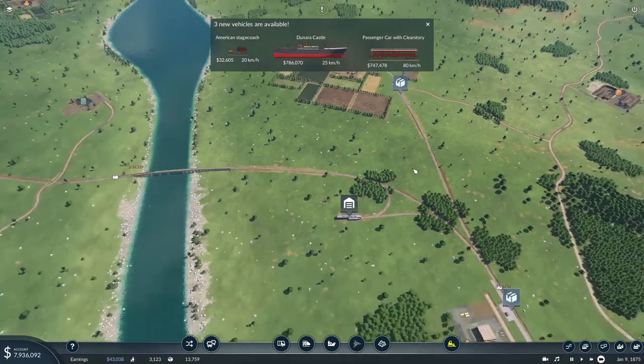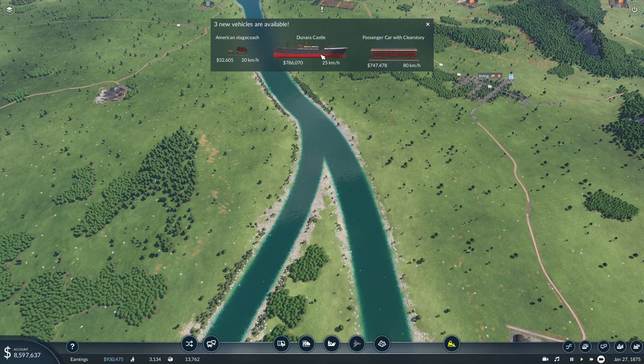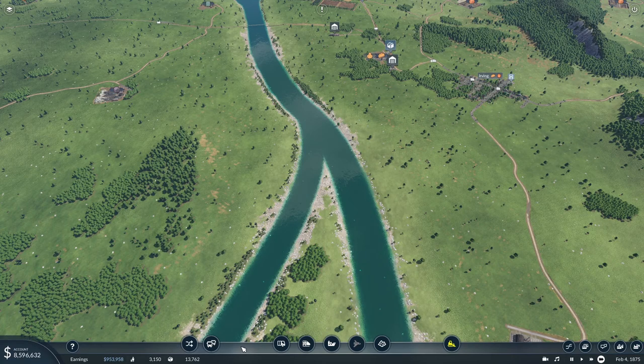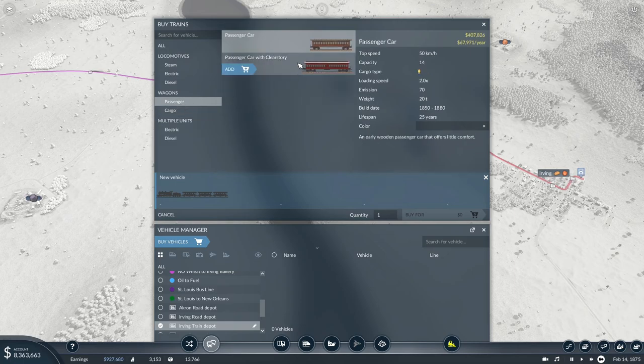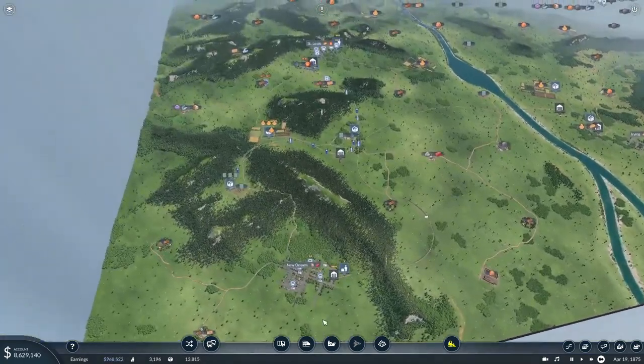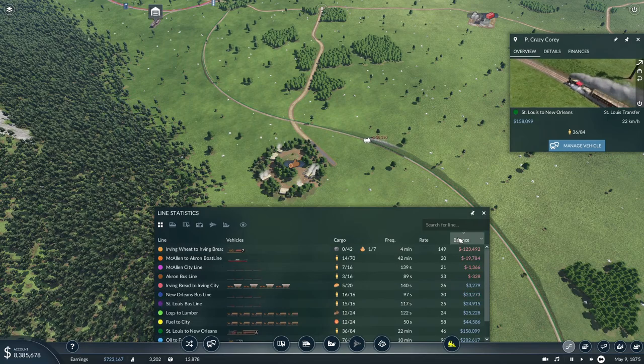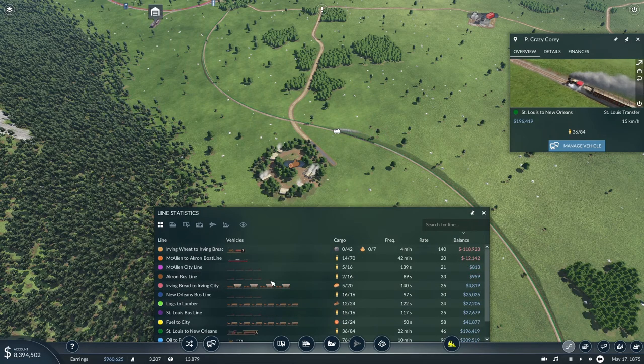We've got some more stuff unlocked — an American stagecoach, a very large Dunara Castle cargo ship, and a passenger car. Interesting. This passenger car provides better ventilation and comfort, some more emissions — it is a little faster. But I think we are running on the General right now, so we're not really going to get anywhere with that. I don't see a need to increase the passenger line over here, since we're not really running at full passengers anyway — we're still turning a profit.